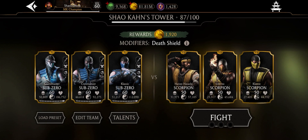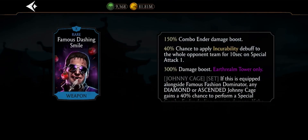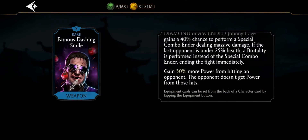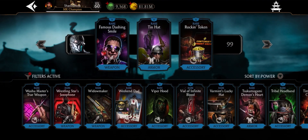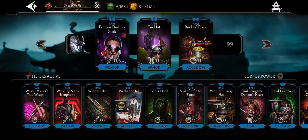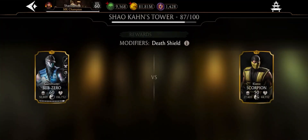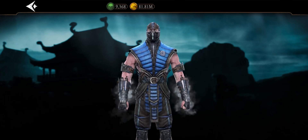It's gonna be a lot of power generation and power cost reduction. First we got the famous Dashing Smile — gain 30% more power when you hit the opponents — and then we have 30% reduced power cost on specials and power generation.